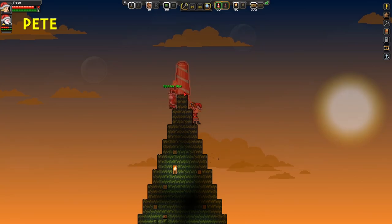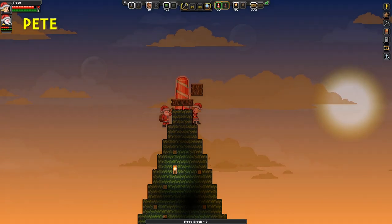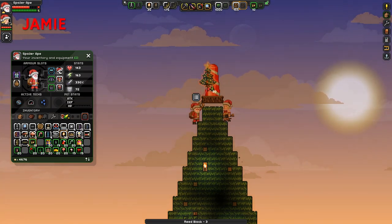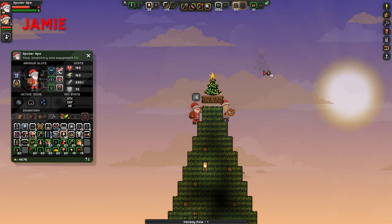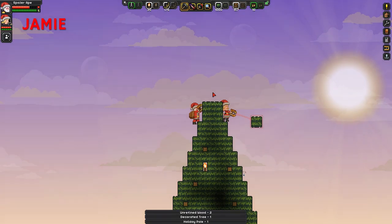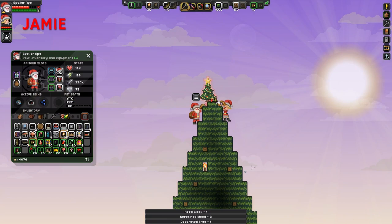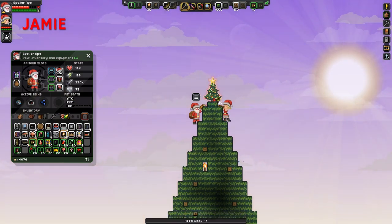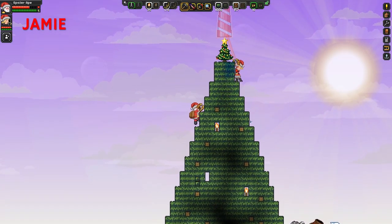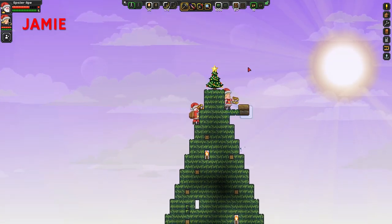I've got an inception idea. If we can just get to the bloody top — what I thought we could do is put on top of the decorated Christmas tree... Oh, you've put your bloody dildo up! I was about to put a tree on top of the tree. Look at that, there's a star on top of the tree now. Very treeful. I like that. In fact, hang on — there's no point in having that wood there. Let's put that directly onto the tree, like that.